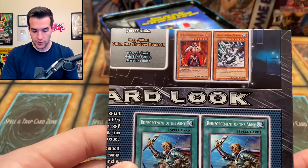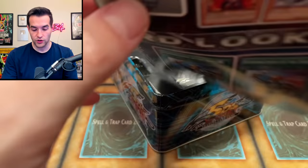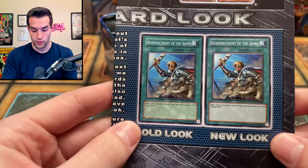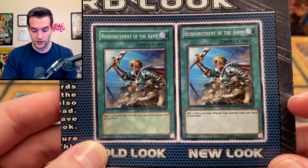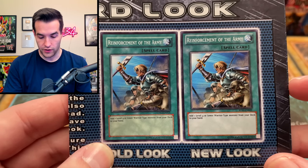We've got some of the Monarchs on the insert — Heavy Hitter, Caius the Shadow Monarch. That's what to look for in Gold Series 2009 and Star Strike Blast. Pretty cool. Reinforcement of the Army — the old look and the new look. So is that an errata or just an update? I mean, it barely looks different, but there is sort of a new look there.